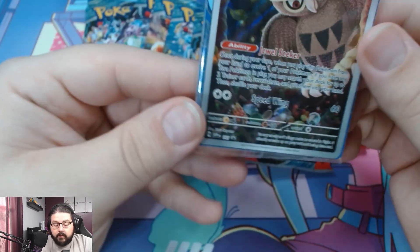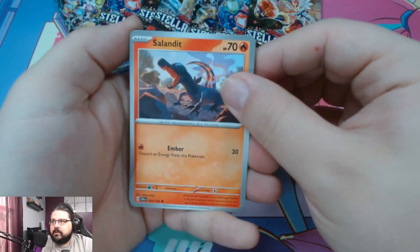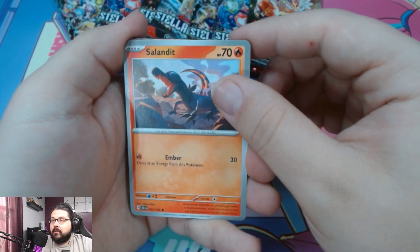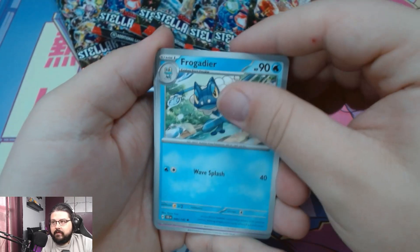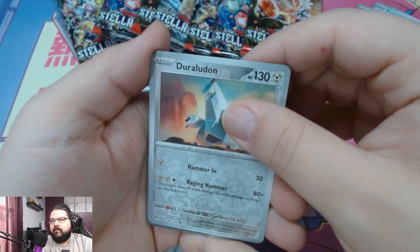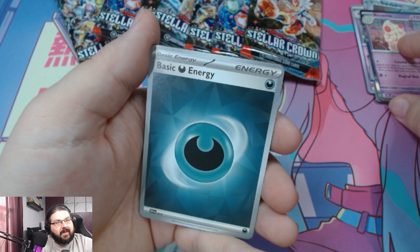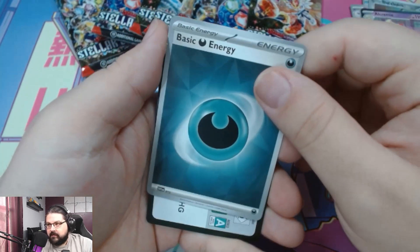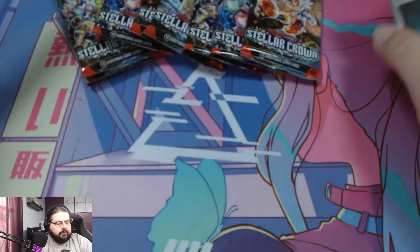All right, on to the first pack of the ETB — what are we gonna get? Let's see here, get this in a perfect position and we will pop right through these. Pan Sear, Meditite, Meditite, Froakie, Drifblim, Gravity, Gemstone, reverse Graveyard, reverse Skyscraper, reverse Alolan Ninetales reverse — it's a holo Alolan Ninetales! Oh my gosh, we've massacred the first pack. And here is a code for everybody.